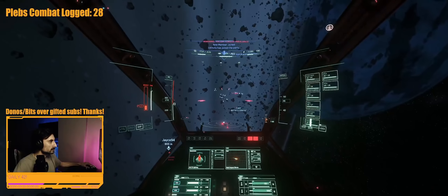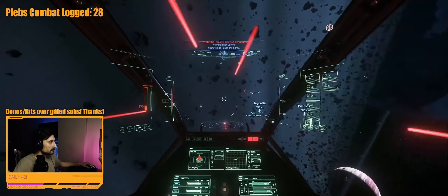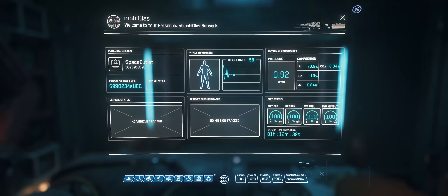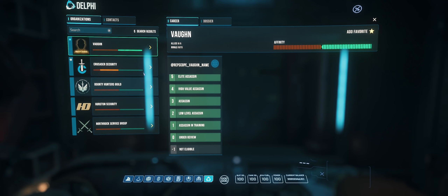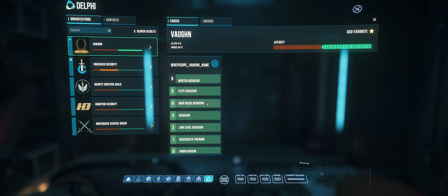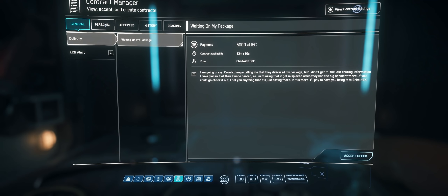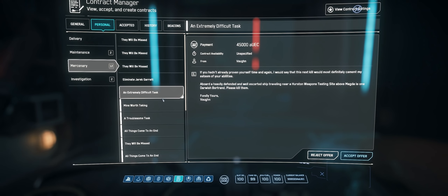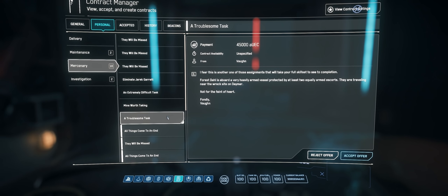It is easy to reproduce and you can do it over and over again if you wish. First thing you have to do is grind up the Vaughn reputation to the maximum level of 6. Vaughn is a criminal side mission giver and his missions will pop up in the personal tab. Unlike bounty hunting missions, his reputation grows really fast, and on top of that if you have a friend with the highest possible missions available for Vaughn, they can help you by sharing those and you will max out the rep in a matter of a few hours.